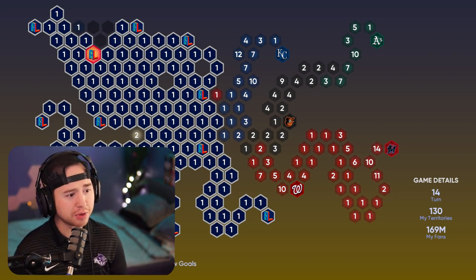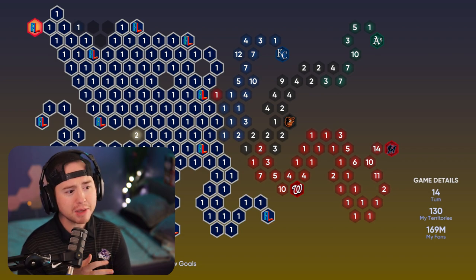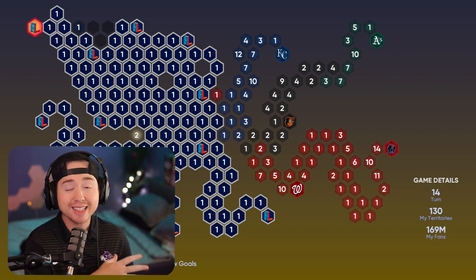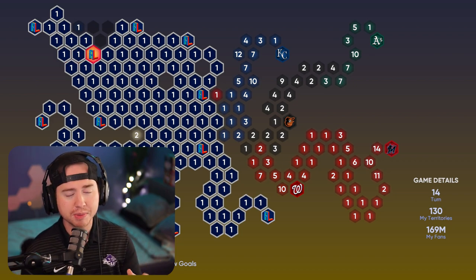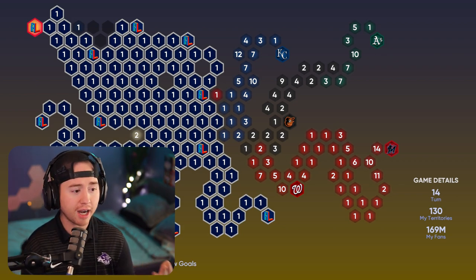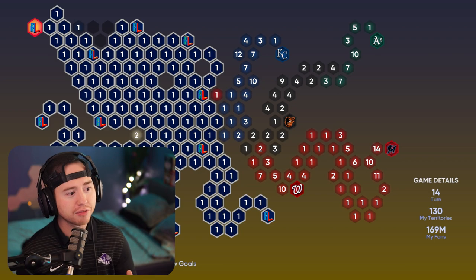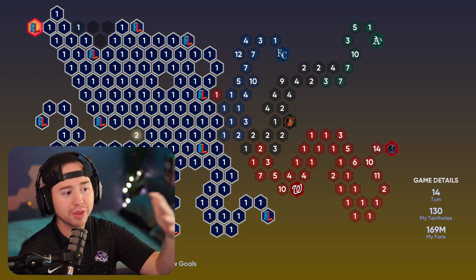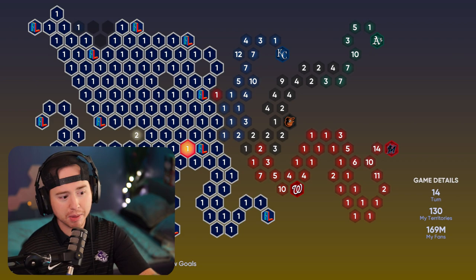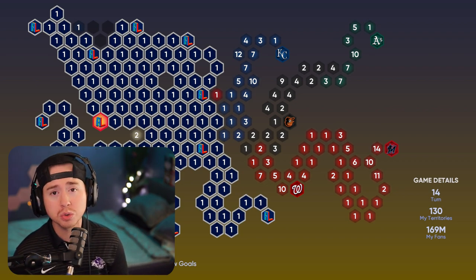In terms of my starting strategy, a lot of people go to the top-left Mariners stronghold right out of the gate. The problem is if you go to the Mariners stronghold there's no way you can capture it and then continue moving from that position. You start with 15 reinforcements on your main stronghold, you come down, you capture the Mariners, your turn's done — and while you're sitting there unable to move, other teams like the Brewers, Braves, Twins, Padres, and Rockies are getting more reinforcements and expanding, making it harder to reach those stronghold spots.